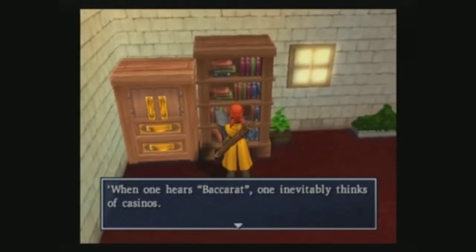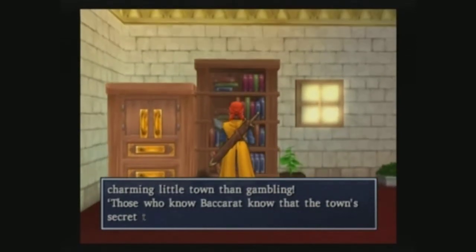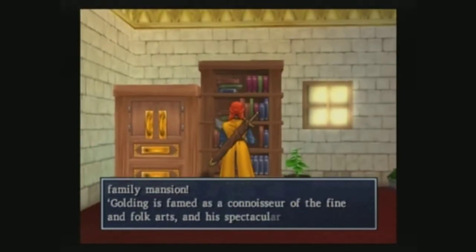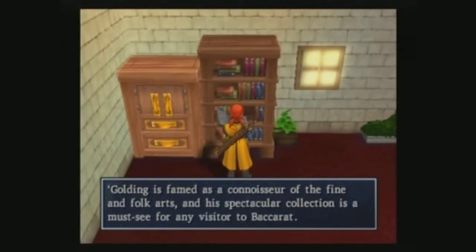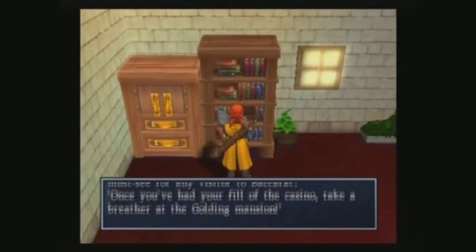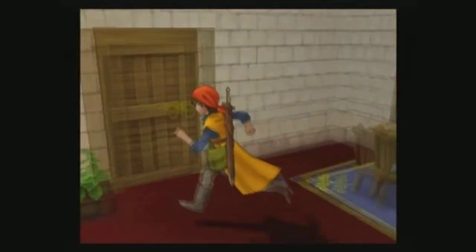A non-gambler's guide to Baccarat: Baccarat is known for its casino, but don't be fooled - there's more charm to this town. Those who know Baccarat know that the town's secret treasury is held in the Golding family mansion. They have a fine card collection that's a must-see for visitors. The Golding Mansion is the main attraction.